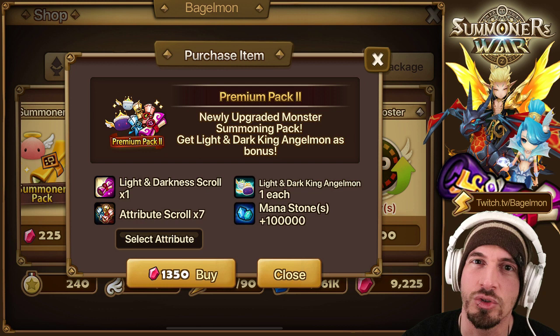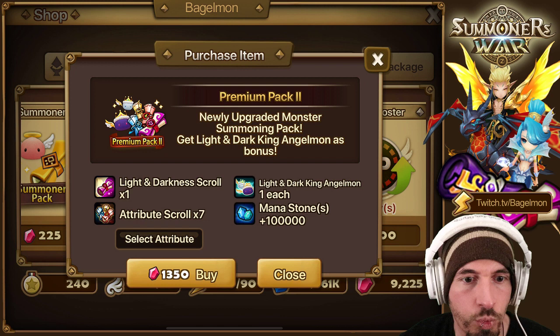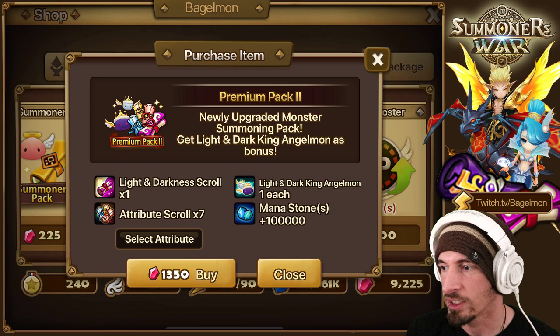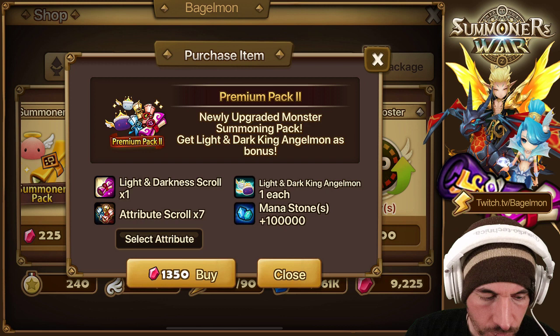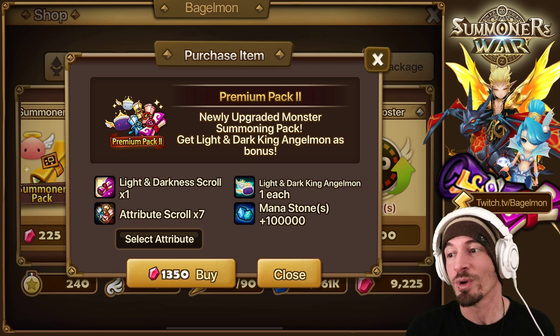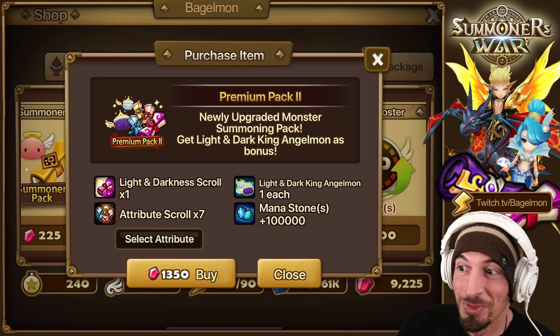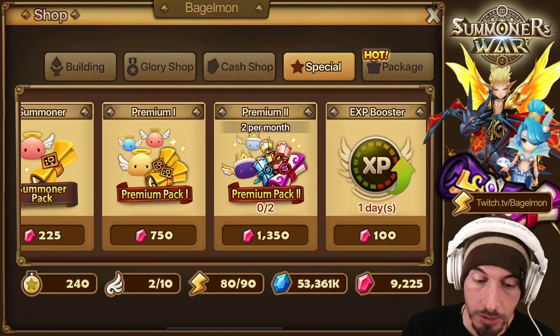The rate is 1 in 286. Each scroll costs 1,350 crystals. So 286 times 1,350 means on average you are going to spend 386,100 crystals for one light/dark nat 5. On average - you could do it once and get it first try, or you could spend 500 to 600 thousand crystals.